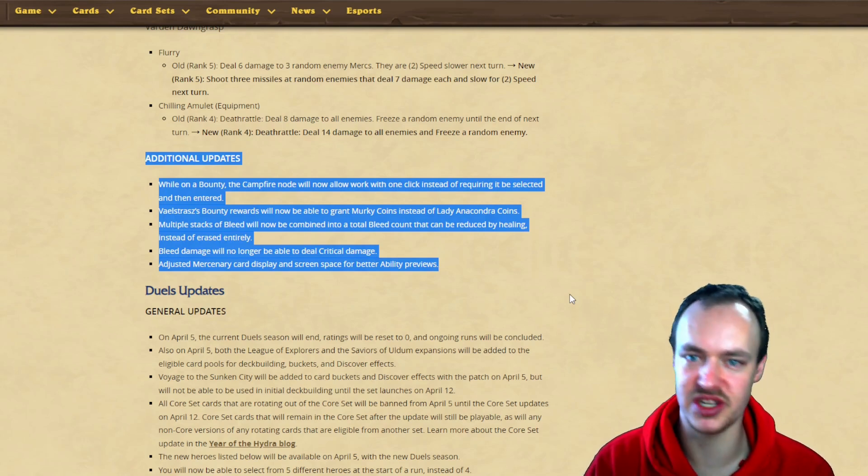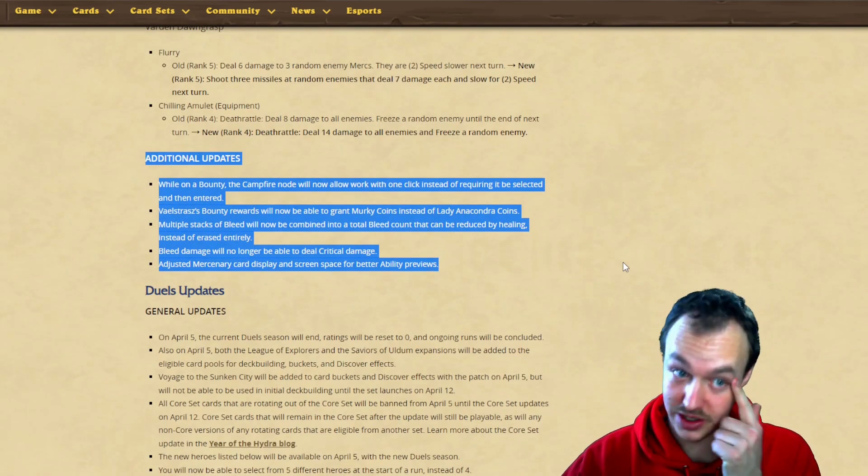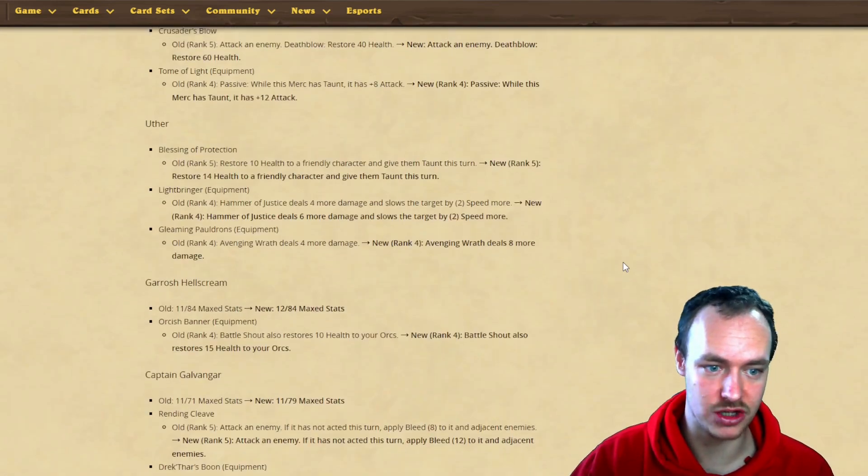Mercenary card display has been adjusted for better ability previews - so maybe you'll see your abilities a bit bigger when you look at them. That looks like it's about it for the mercenary update - a lot of balance changes which are live now, so go make some new teams and see what is going to be working.